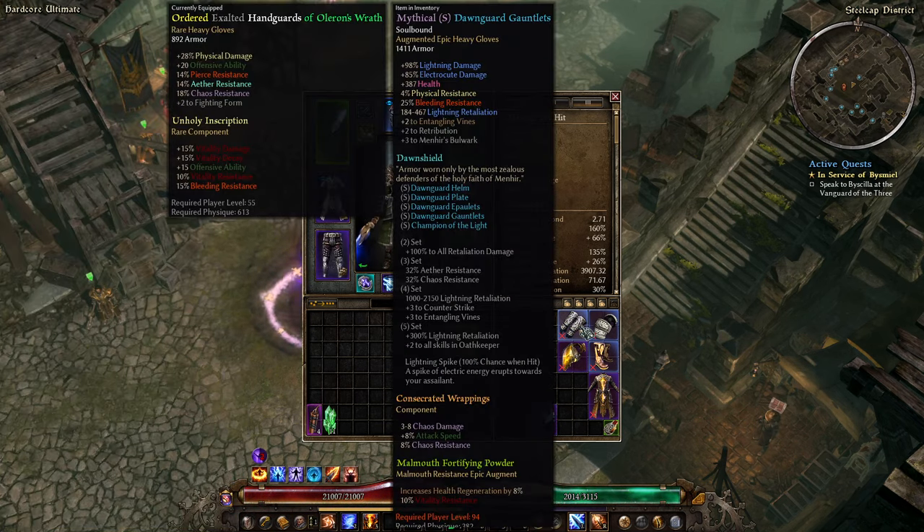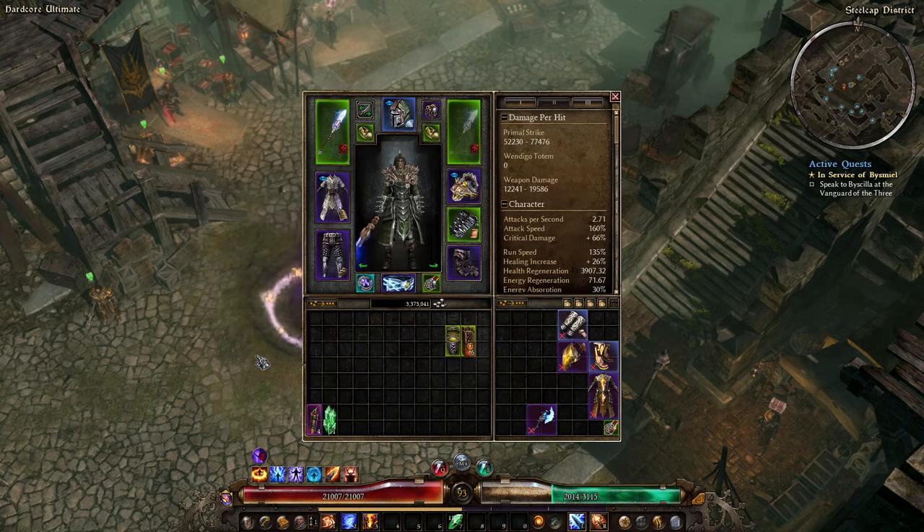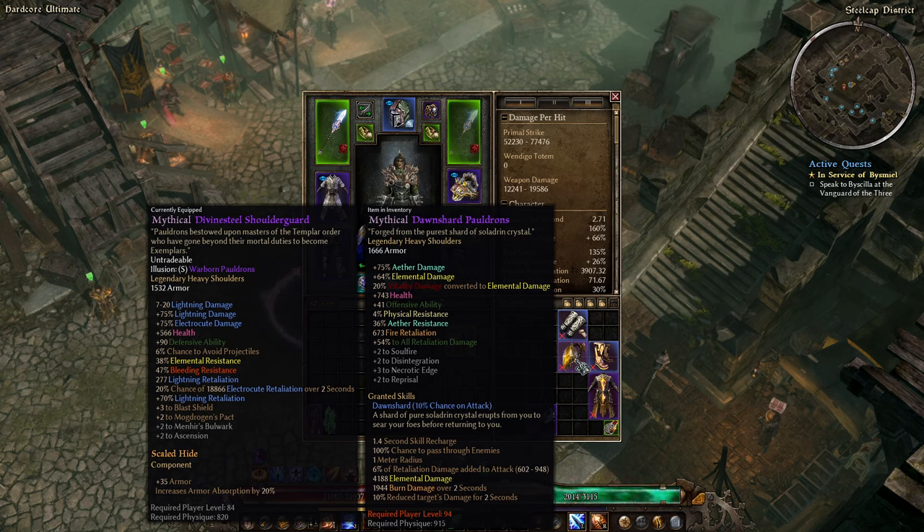I've also got the Mythical Dawnguard Gauntlets here that dropped from a totem. These are a straight upgrade to the gloves I'm wearing — we're just going to ignore the fact those gloves are level 55. I'll replace them in about half a level. The other thing to look at is potentially these shoulders, which are an upgrade in terms of armor. However, the resistance problem may mean I can't use them. The Dawn Shard proc there is decent — not amazing. It's elemental damage rather than lightning, so that 4200 is going to be split three ways between fire, lightning, and cold.